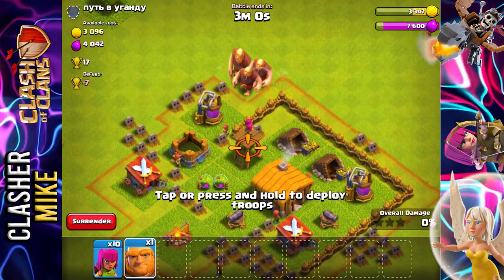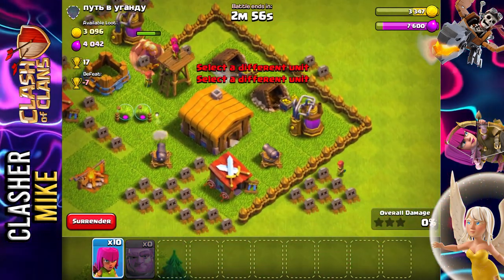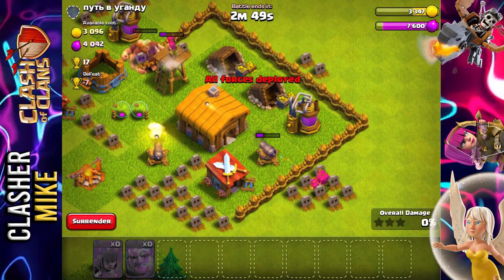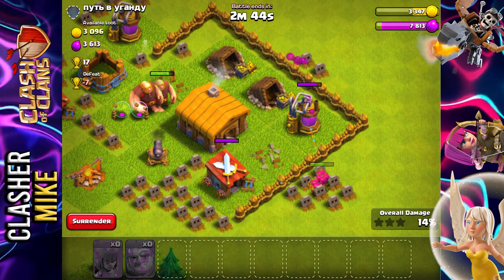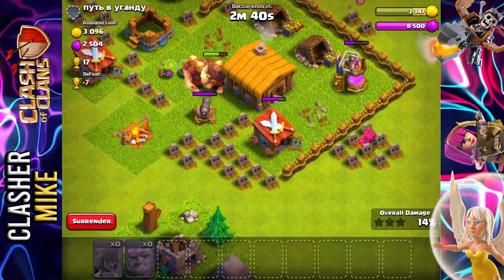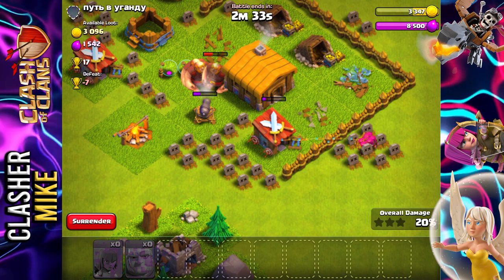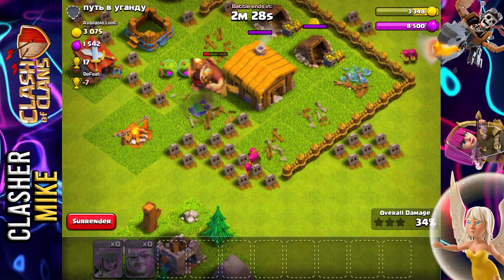His collectors are completely full and his storages are empty, so let's hop right into it. I'm immediately going to start off by trying to take out that archer tower, and the moment that cannon is distracted we're going to take it out with archers. The giants are a great distraction but I don't want to let them do all the defensive work because they can get taken out pretty easily at this low level.